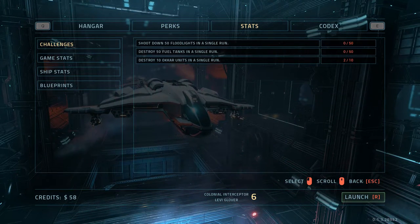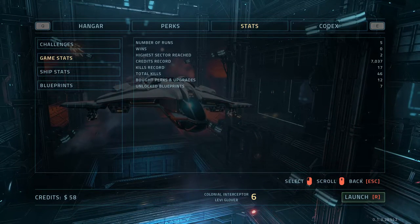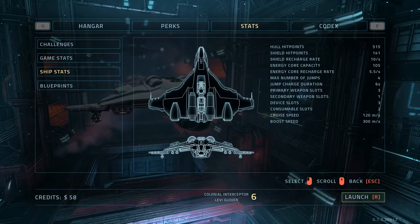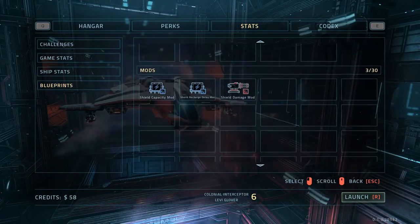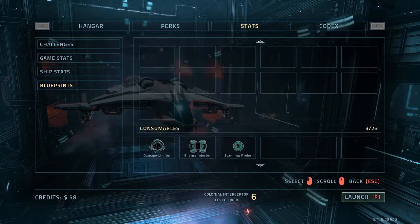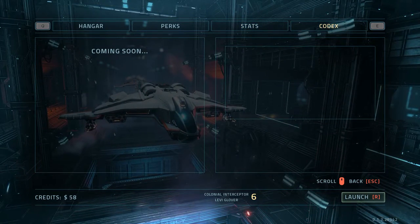We also have the stats over here where you can see current challenges, game stats — my stats are pretty horrible — ship stats, blueprints where you get to see what devices you've uncovered and everything like that. As you can see, I haven't played too much through this game, only a couple hours so far. And then the codex, which is apparently coming soon.